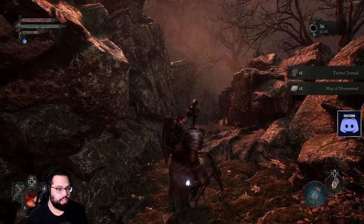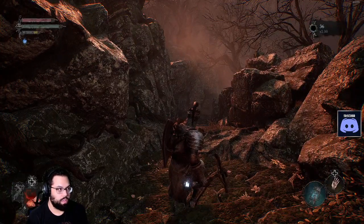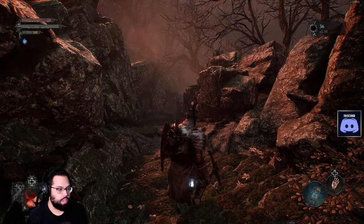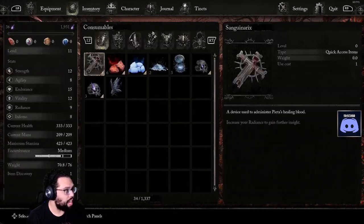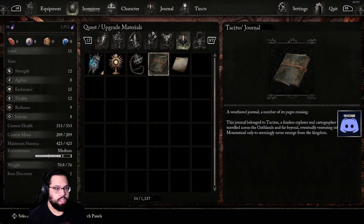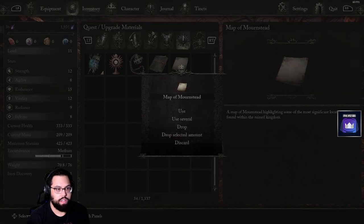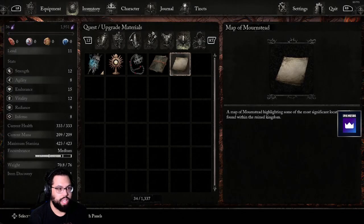Cactus's journal - map of Mournstead. Is there a map I can look at? A weather journal, a number of its pages missing. This journal belonged to Tacsitus, a fearless explorer and cartographer who had traveled across the Oathlands and far beyond, eventually venturing into Mournstead, only to seemingly never emerge from the kingdom. Can't use it or anything.